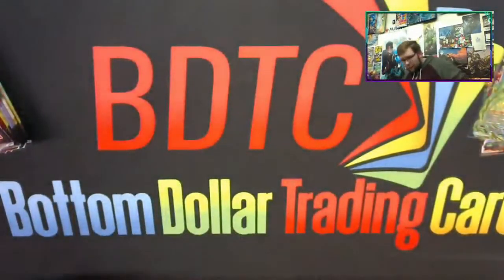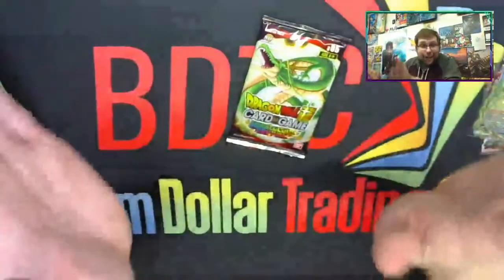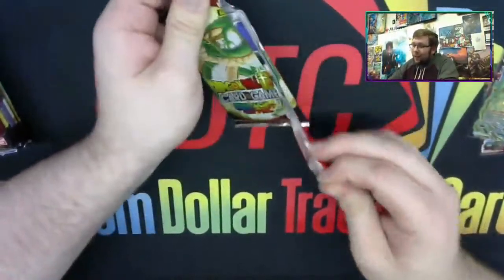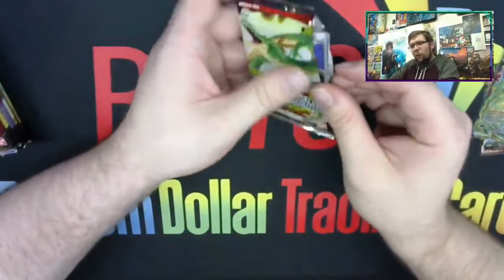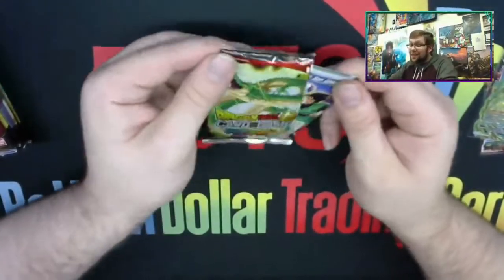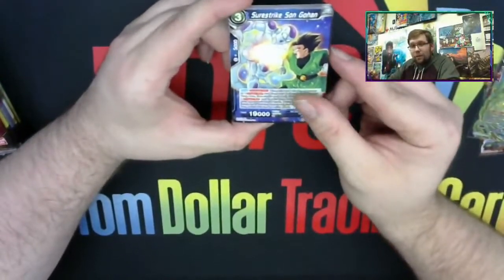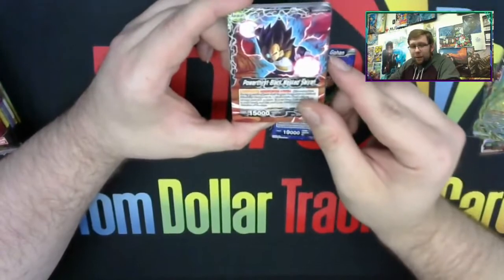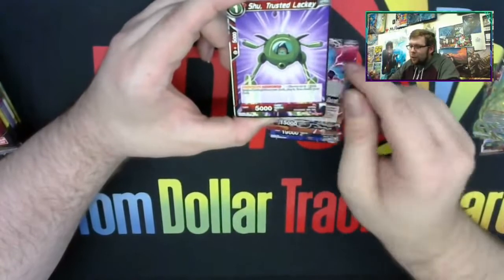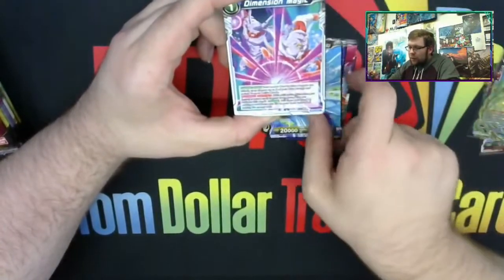We're not even halfway through this half of the box and we've got two Supers. I personally like watching videos where the spice is saved for the end — you're losing hope and just want something good and they pull through. Pack of Destiny is a thing. Sure Strike Son Gohan. Power Thirst — I cannot say that card. Power Thirst. Black Masked Saiyan. Shu Trusted Lackey. Super Saiyan Blue Son Goku. Italian Magic.